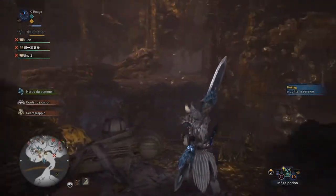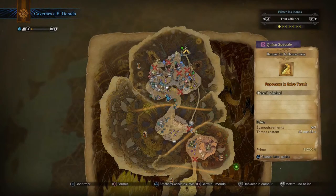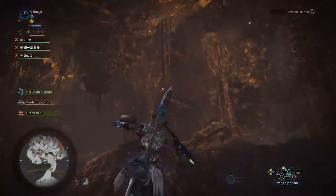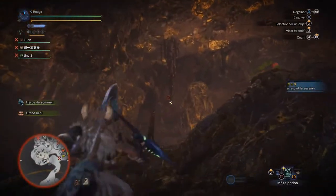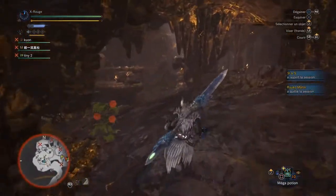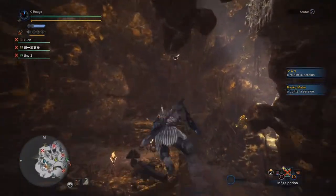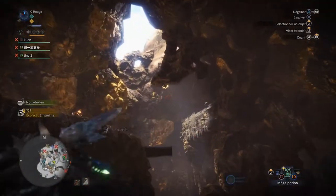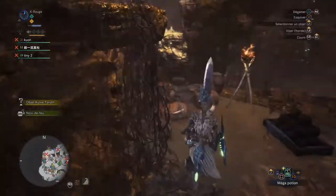So, first phase — there are cannons a little bit everywhere. You're trying to move towards the monster. You always have the grappling hooks with the insects which you can use for your grappins. For those who don't know, there are 14 weapon classes in this game.